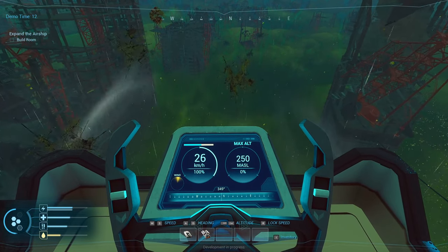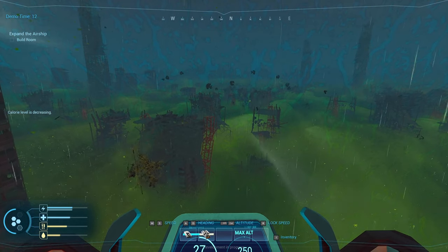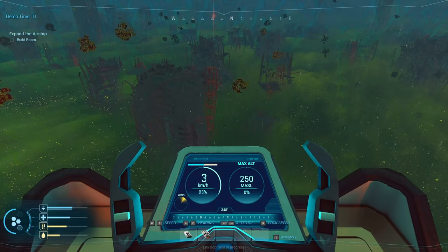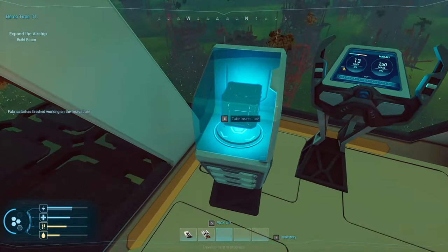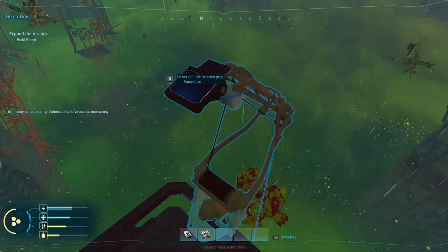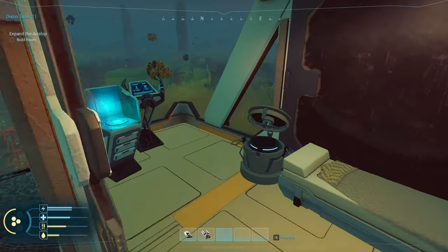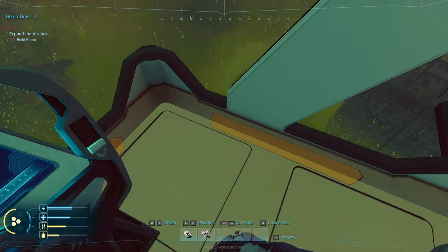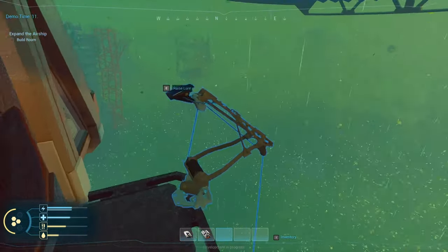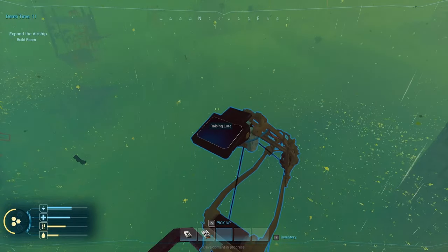Yeah, I think I'm doing good. Oh yeah, much faster — look at that. Calorie level decreasing. I really need to do more lure to see if I can catch some insects or something. Food, lure. Let's keep going. The lure is done. Let's put it in and see if we can catch some stuff. Lower altitude to catch prey. Oh god. So let's just lower it. Let's see what it says now if it's good enough. Maybe that's it — it's real, like fishing.